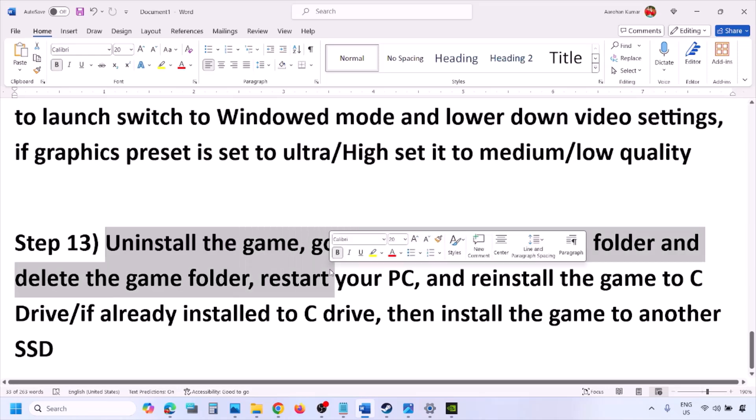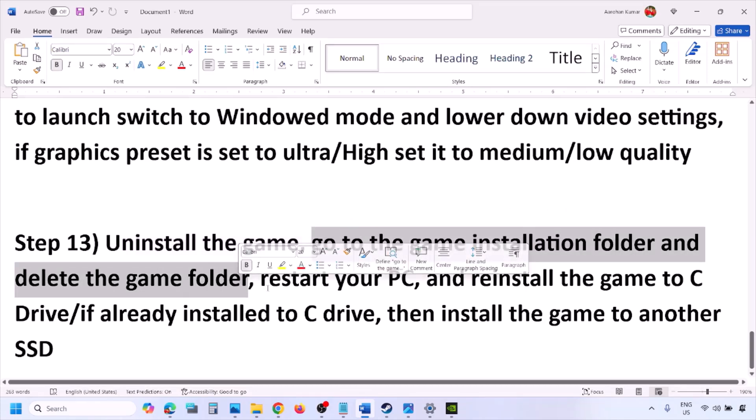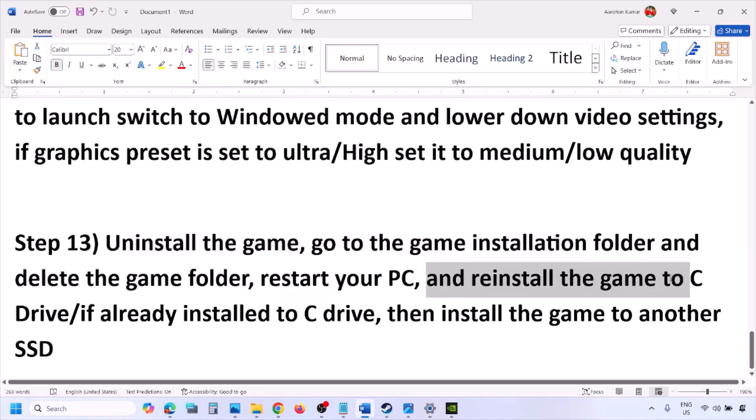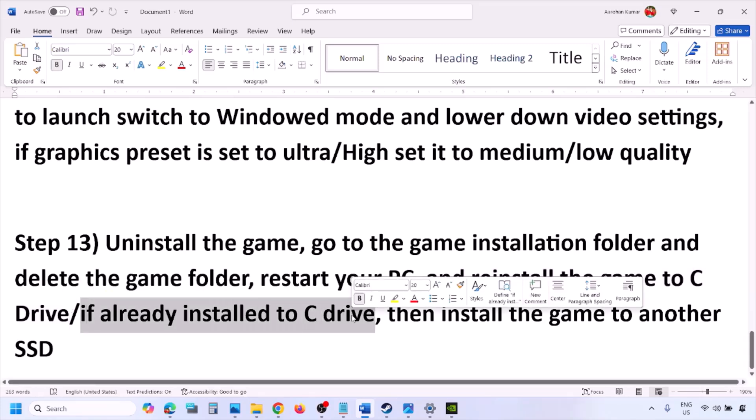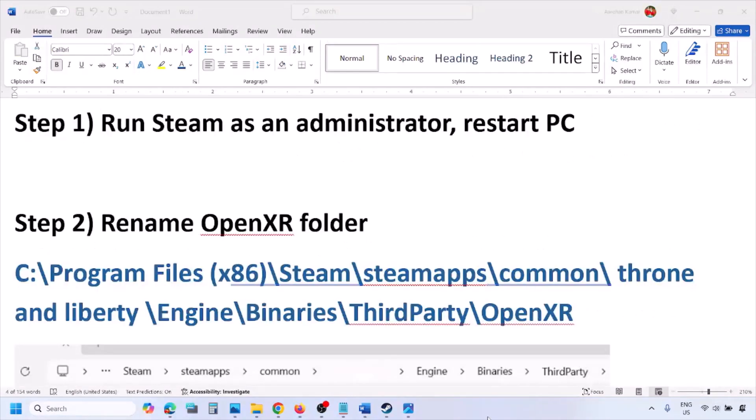The last step is to uninstall and reinstall the game. Go to Steam, right-click on the game, and click Uninstall. After uninstalling, go to the game installation folder and delete the game folder, then restart your computer. Reinstall the game to the C drive — if the game was on another drive, try installing it to the C drive. If it was already on the C drive, try installing to another SSD. One of the steps shown in this video should help you run the game successfully on your Windows computer.